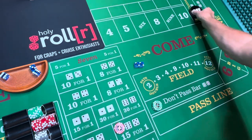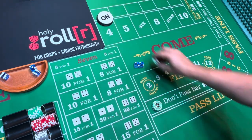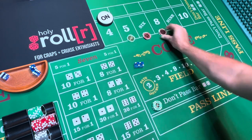Part 4 came. The point becomes 4. I lose this $10 because the yo didn't roll. I put $25 on the 5 and $30 on the 6 and 8.